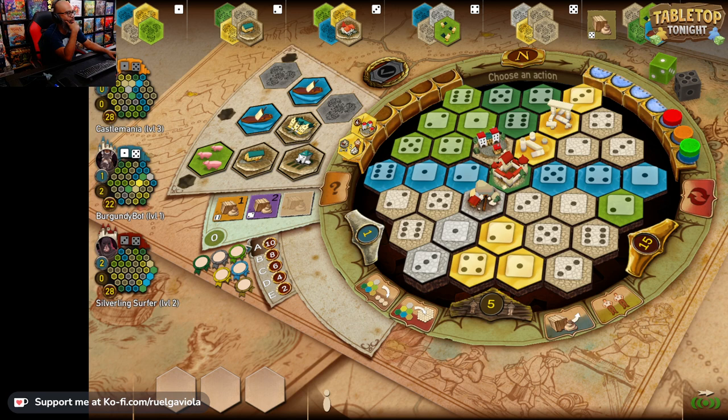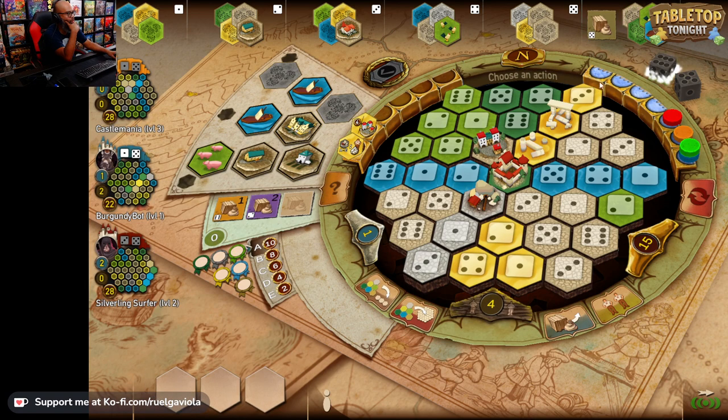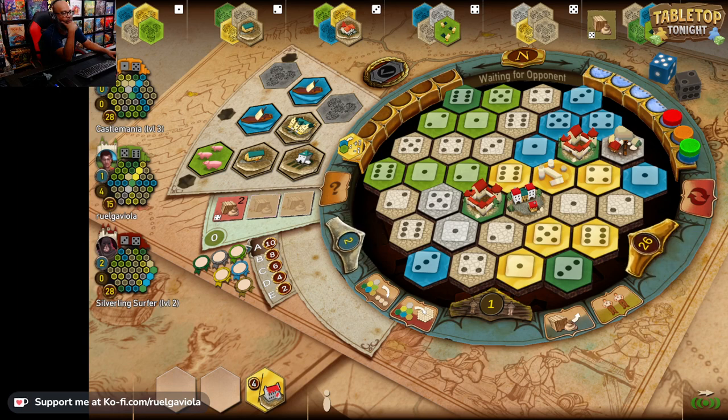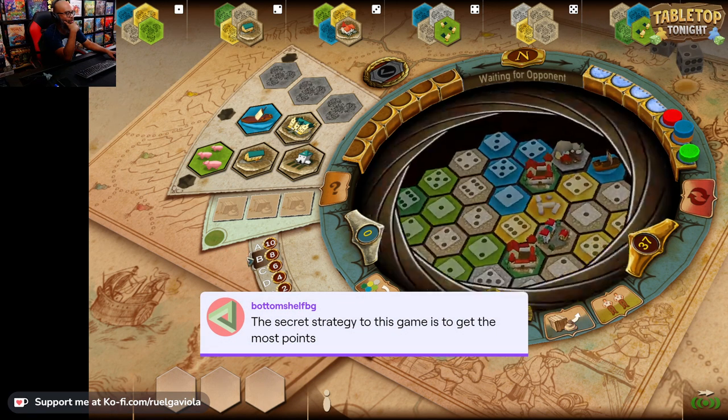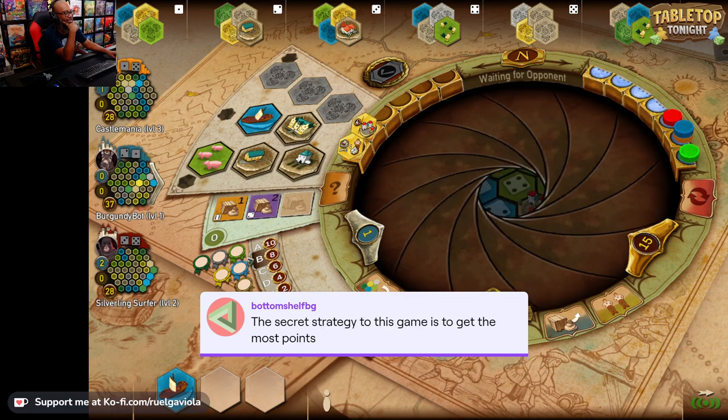I can get a ship. How many coins do I have? I have one coin. I have five goods. I'm going to guess I could use a worker to get a ship. End of the round. Do you want to know the secret of this game? Our friend BottomShell4Games has shown us the secret: the secret of strategy is to get the most points, friends. There's your tip.